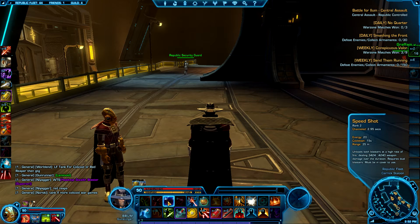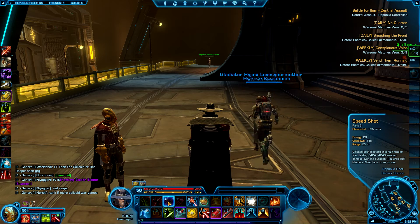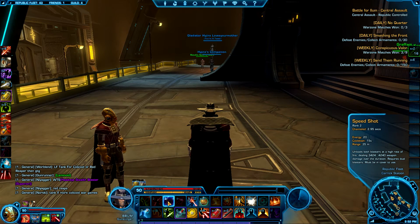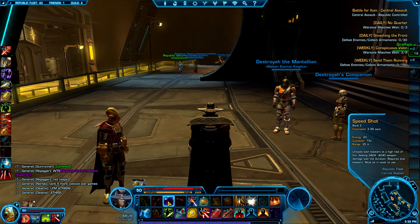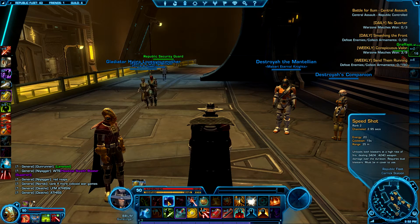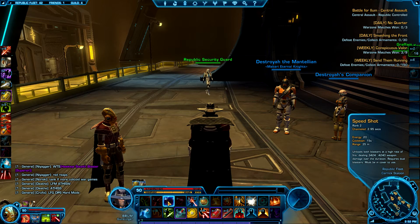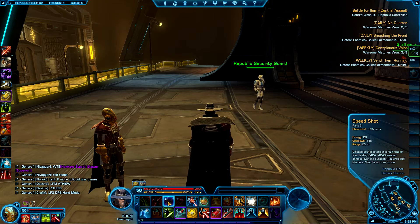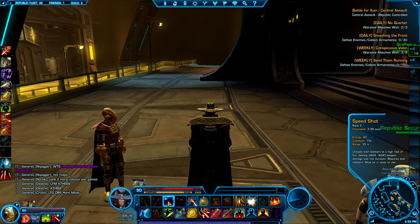There's no optimal keybind setup — you can't take my keybinds and expect them to be perfect for you. Keybinds need to be designed so they're comfortable for you to use. For example, I personally use the tilde key and keys one through five as my primary buttons, with shift and alt as modifiers. I don't use the control key at all because of the size of my hand and where it's located — that may not be the case for you, so figure out what's most comfortable.